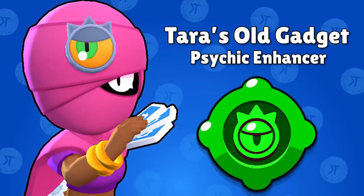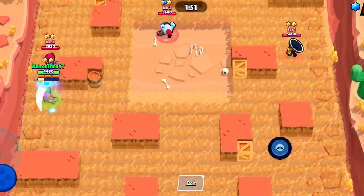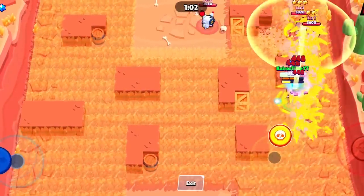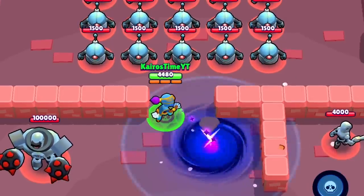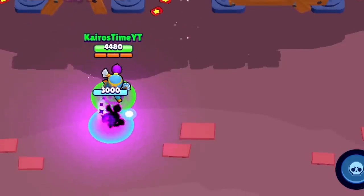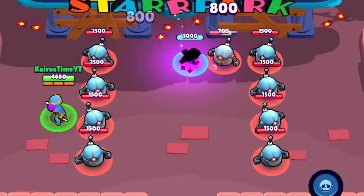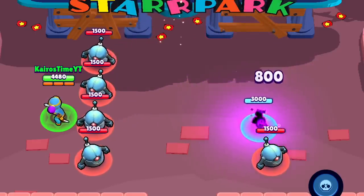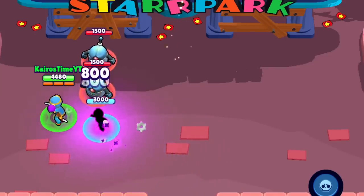Terra's original gadget is Psychic Enhancer. This ability allows Terra and her allies to see enemies, even if they're inside the bushes or invisible, for 4 seconds. It's a really straightforward gadget but incredibly strong on maps with lots of bushes. Terra's first star power is Black Portal — when Terra uses her super, a shadow appears that attacks her enemies. It has 3,000 health, its base movement speed is faster than every brawler in the game, and it deals 800 damage per attack, meaning enemies must deal with it. It can even save Terra because enemies will oftentimes auto-aim on the shadow instead.